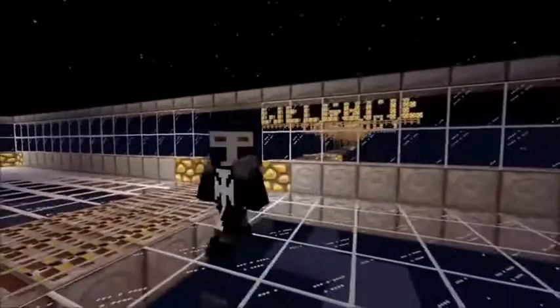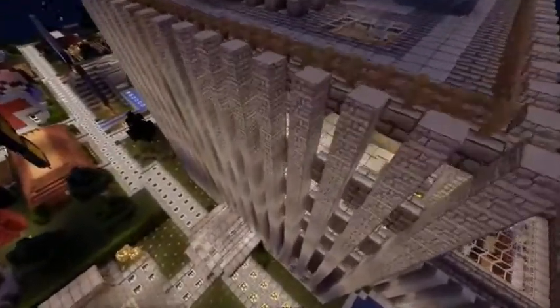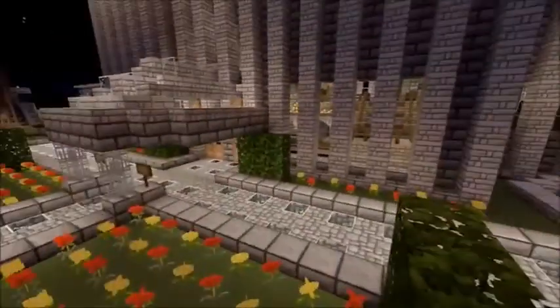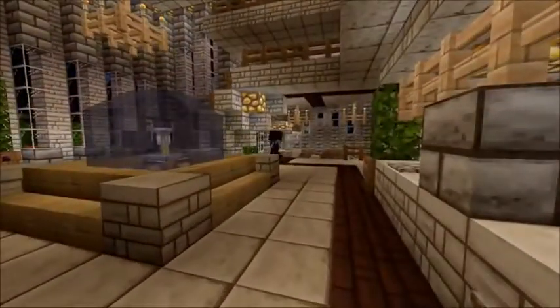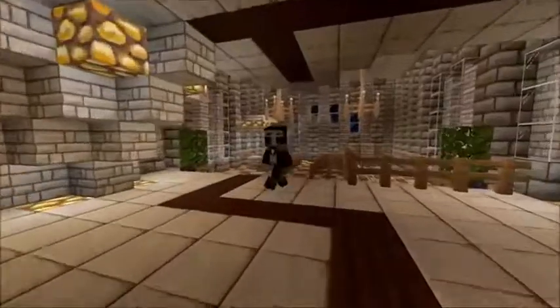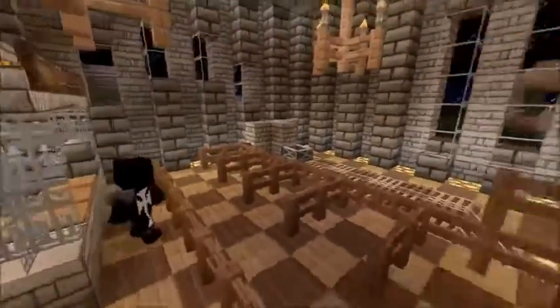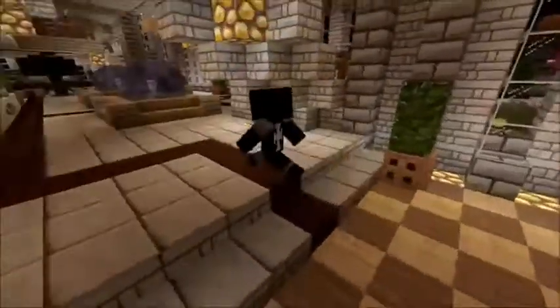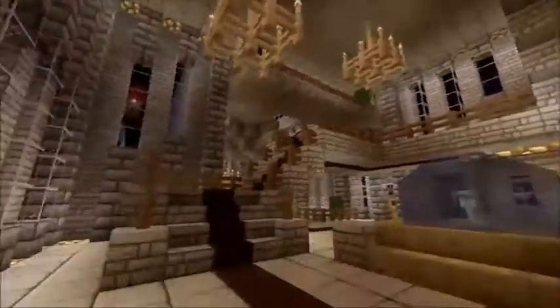You start off by riding this roller coaster and it'll take you down to this hotel. The coaster brings you all the way down and you come out underneath the hotel, inside of it, back over in this area. This is where the rail system comes out and you'd come in here into the park. This is the hotel — I believe there's five floors, 14 rooms, and they're all furnished.